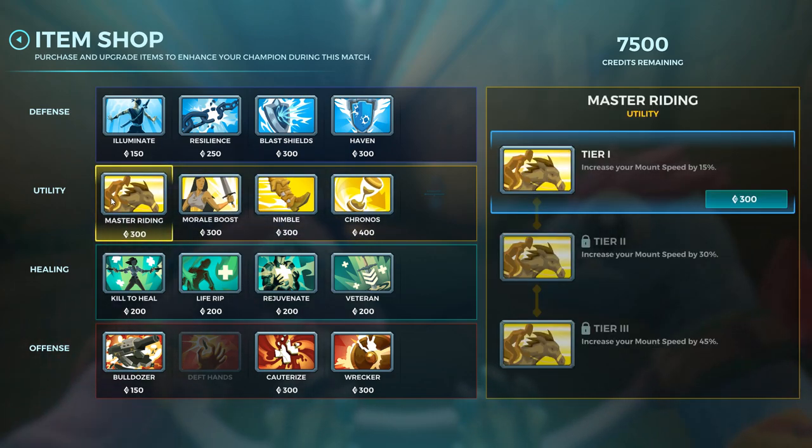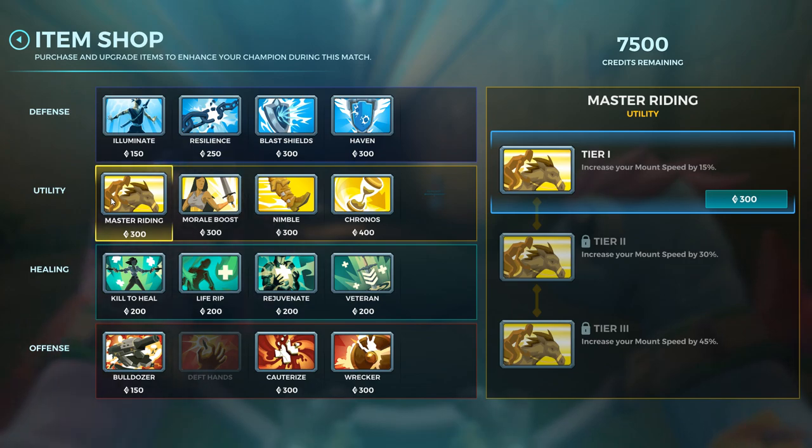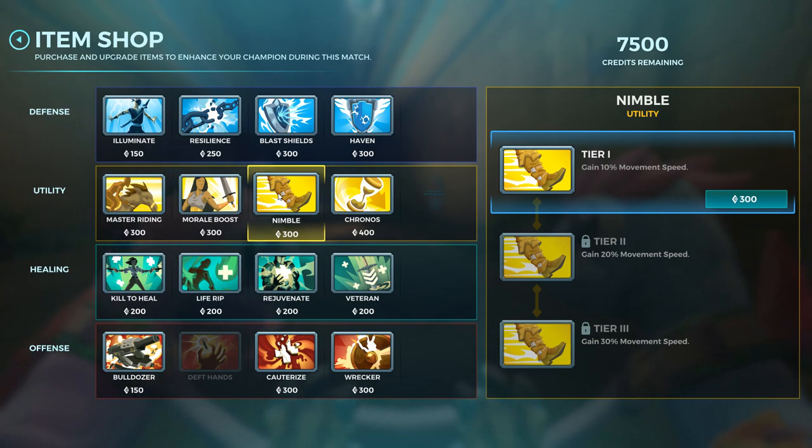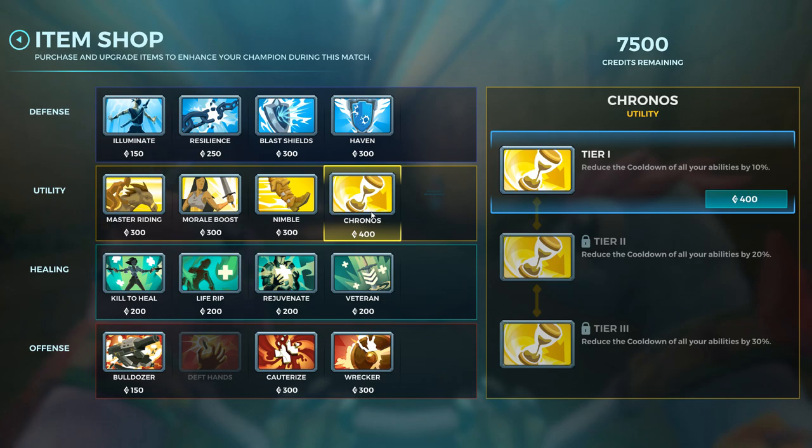Now the yellow items. Master Riding is simple — in Onslaught and Siege you ride a horse, and this item makes you ride faster, which helps you get to the point or payload quicker. Morale Boost makes you get your ultimate faster while dealing damage. Nimble is the same concept as Master Riding but for on foot — your normal movement speed will be faster.